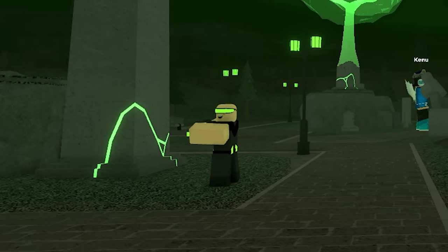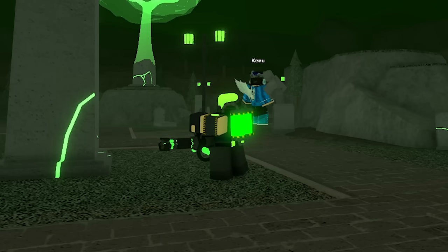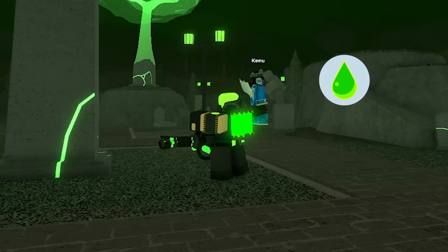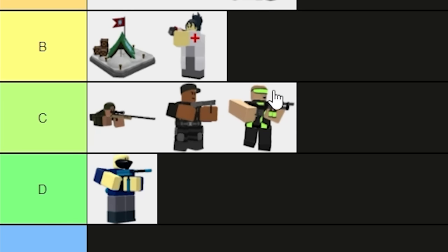Next, Toxic Minigunner — an event tower from 2021. Personally my favorite tower design-wise, it's more of a support tower with a slowdown effect, as its damage is pretty awful. I'm placing this in C-tier, simply due to there being better support options.